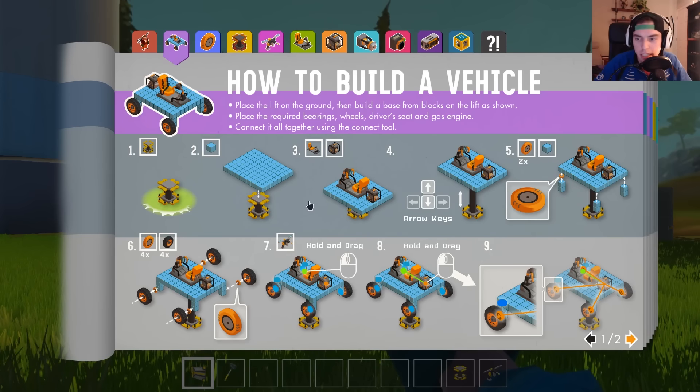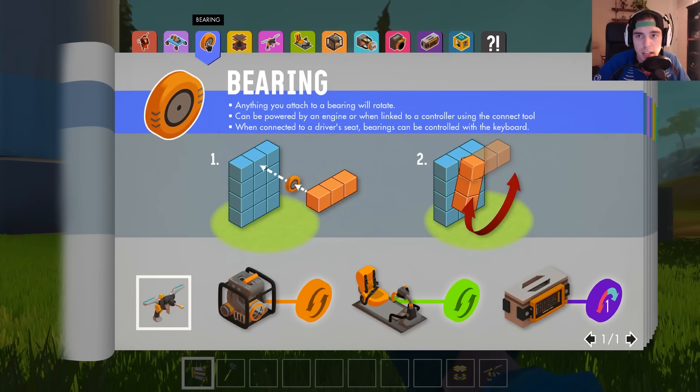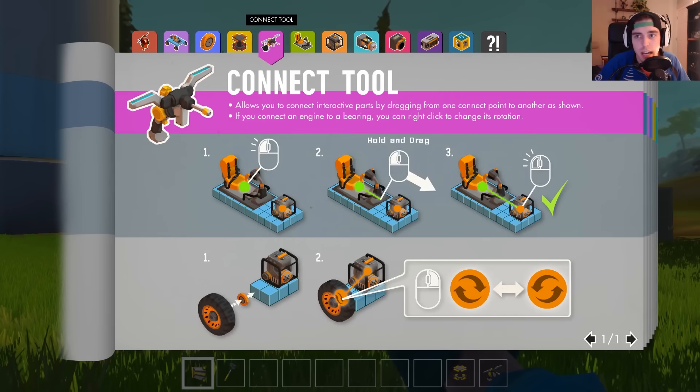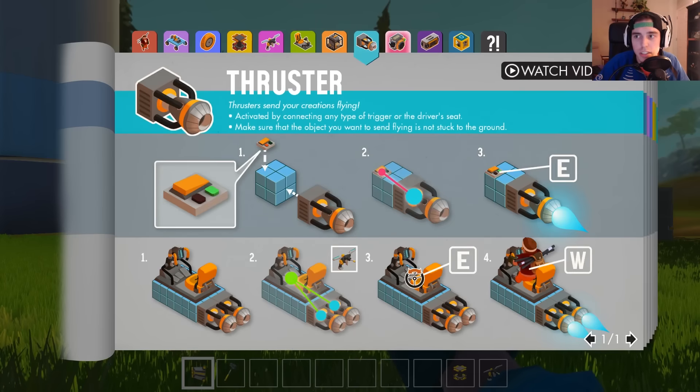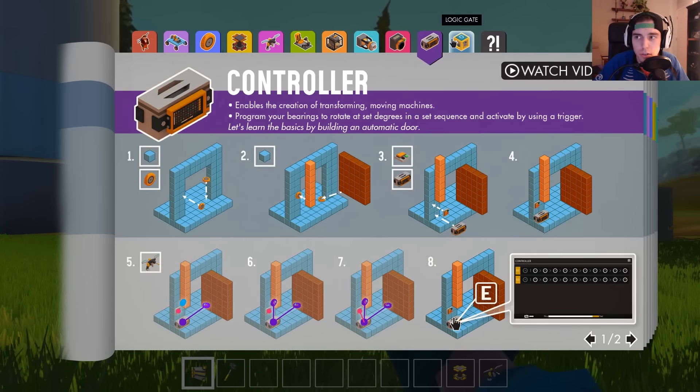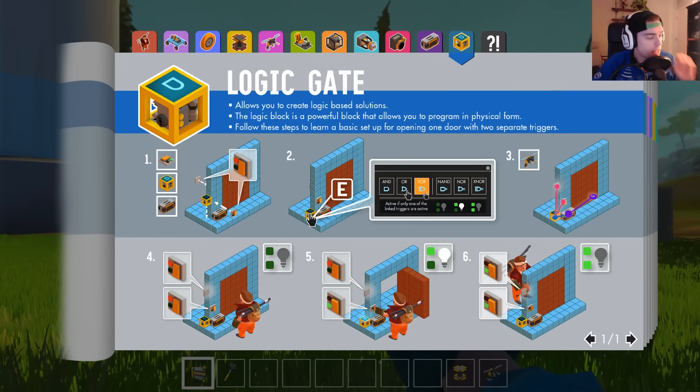The handbook tells you how to build a vehicle - tells you exactly how to build it. It's got like, you need two of these, a bunch of these. It's really fun - I had a blast learning how to build stuff earlier today when I tried to figure out the basics by myself. It talks about bearing lifts, connecting the connection tool, the driver's seat, gas engines, thrusters, triggers, controllers, logic gates. So this game is very detailed when it comes to mechanics - a lot of which is over my head, but definitely stuff I'd like to learn.